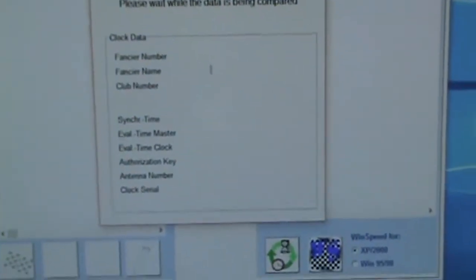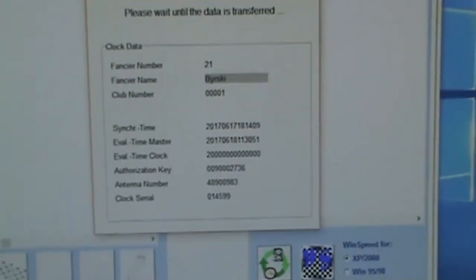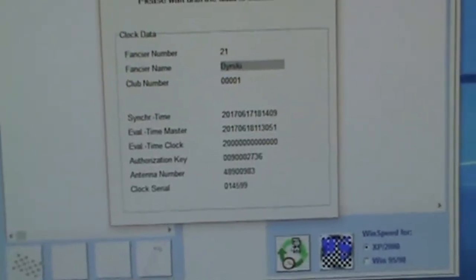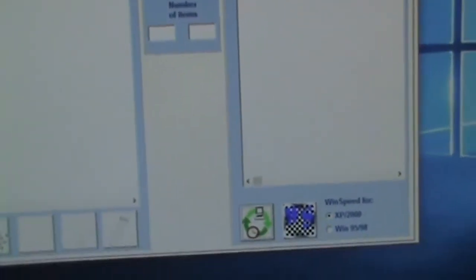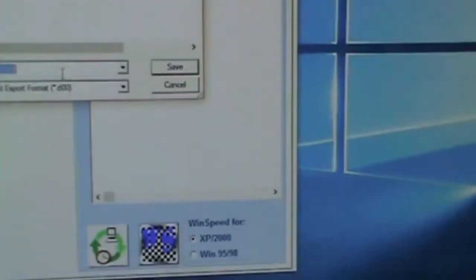Back over on my screen here I'm going to press the green arrows to communicate. That box comes up with this flyer and it'll go through how many birds he had in the race. When that box goes away I can go down to the WS icon, and again I'll notice this is saving it in the Addus folder. There's the other file and then I'm going to click save on this one. Now that file is done.